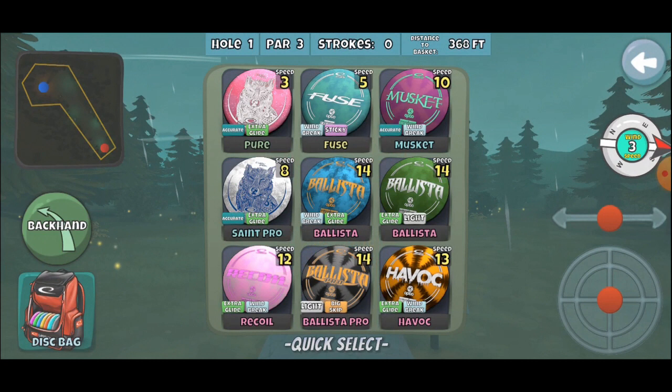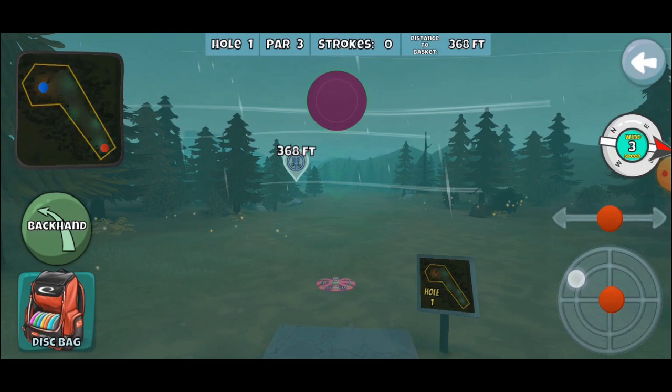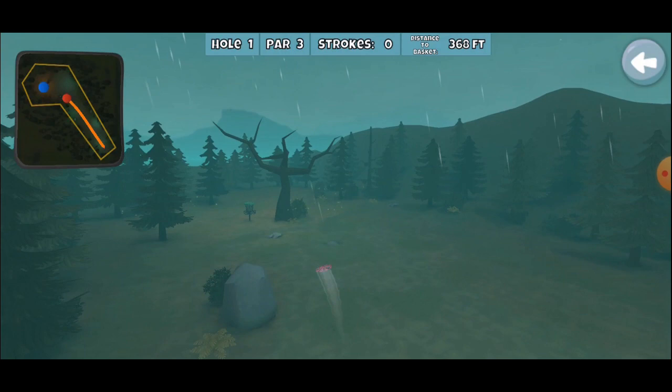On this first hole, I generally just go with a musket, so I'm going to stick with that plan. Even with the wind, this is a wind accurate, so it ought to not be affected too much. The idea is just to slide close. Turns out you can slide under that tree and have a tap-in. Who knew?